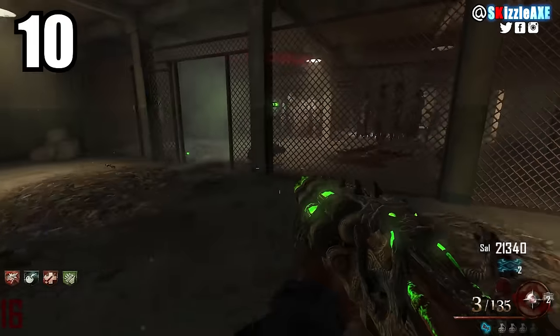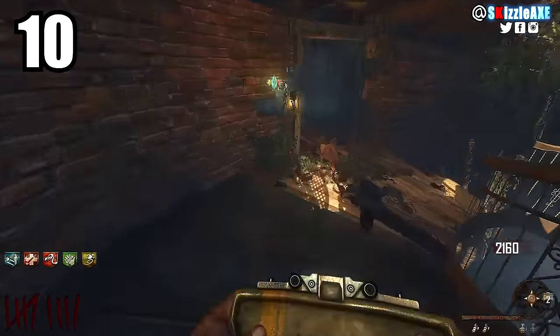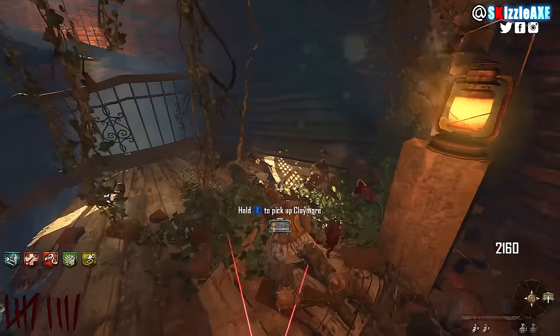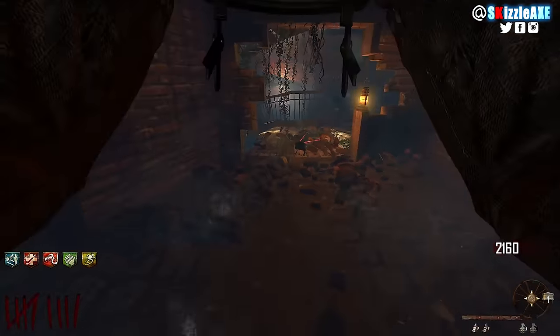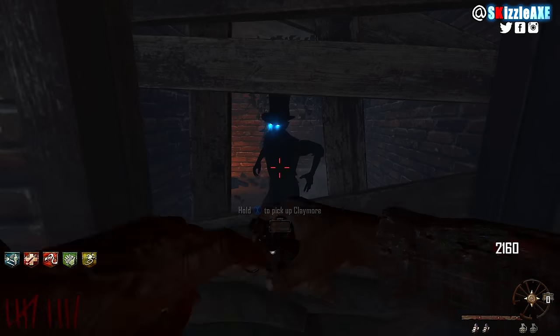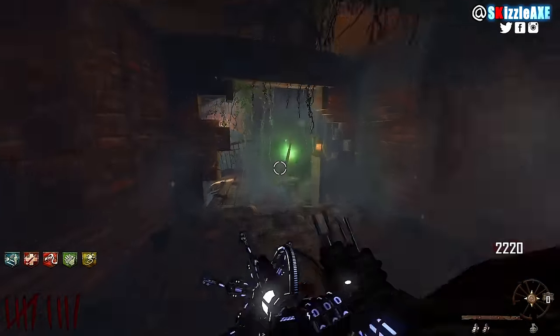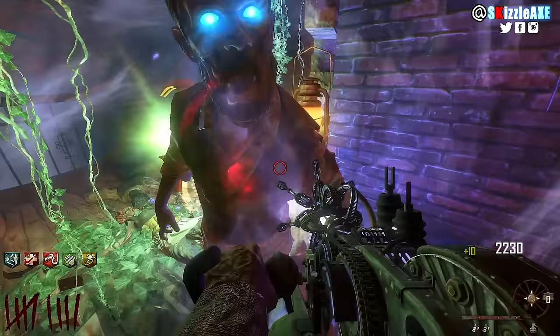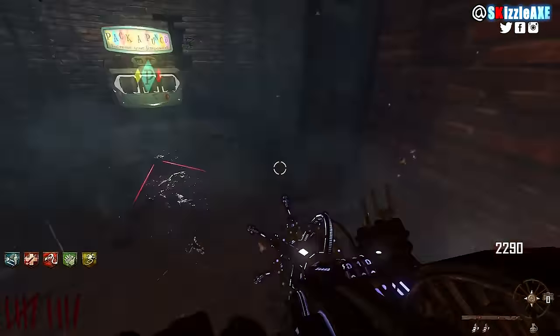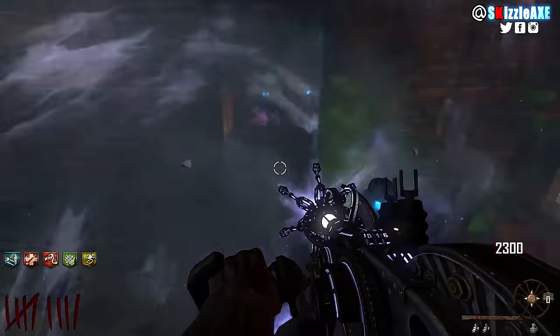Coming in at number 10 we're talking about the Paralyzer — one of the best wonder weapons to date, period. It works really well with Vulture Aid, which is one of the best perks as well, and it's in Buried which is loved by the zombies community. When you combine the Paralyzer with Vulture Aid and pop it, it's gonna get real. It's a solid wonder weapon.